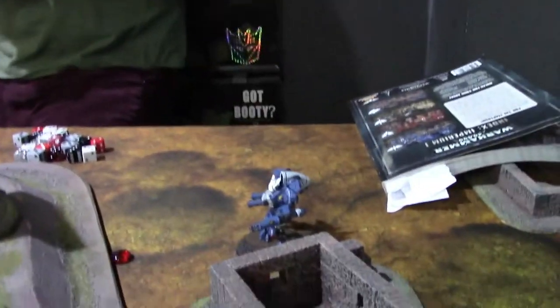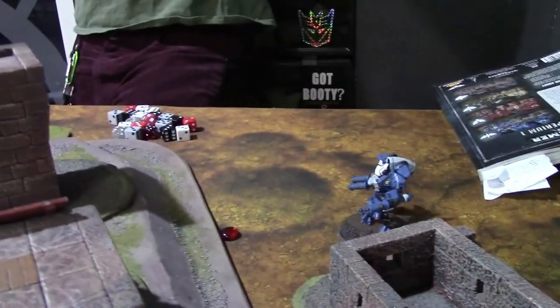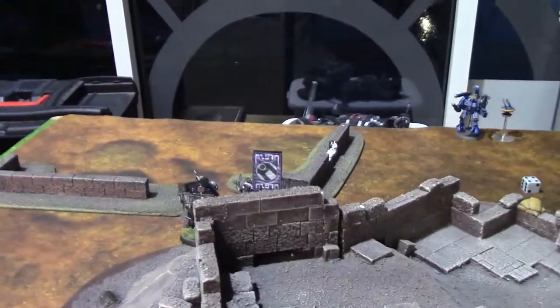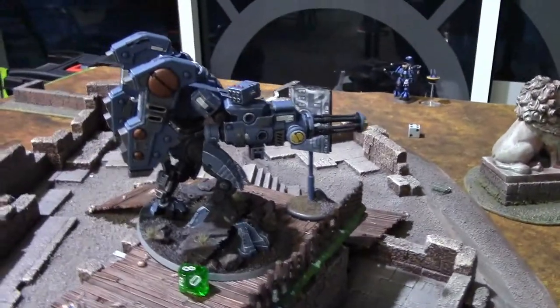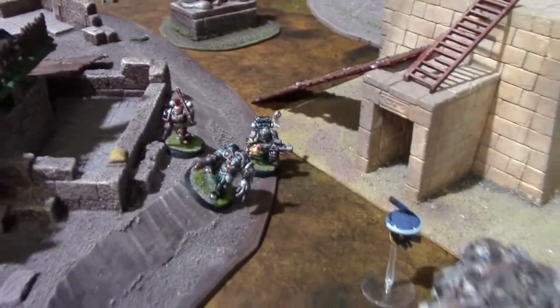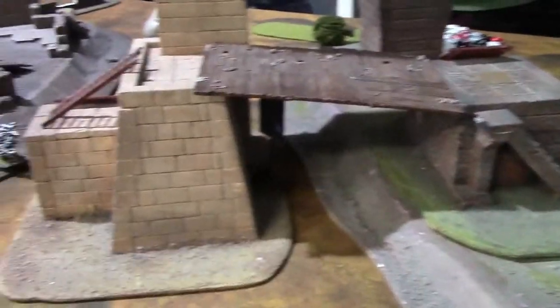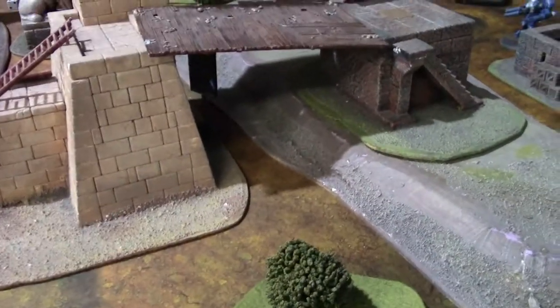Turn three for Tau: this unit advanced trying to get to the objective but didn't make it even with a re-roll. He did kill the last Hell Blaster. The Commander tried to get the Chaplain but failed. Finished off the Land Raider but it exploded, putting five wounds on the Riptide. Got these guys down to three wounds, then exploded the Dreadnought on this objective with missiles.